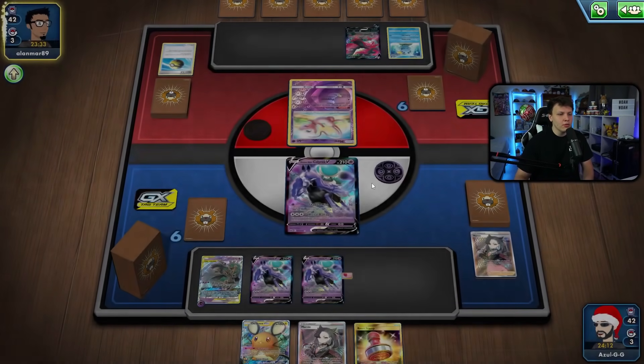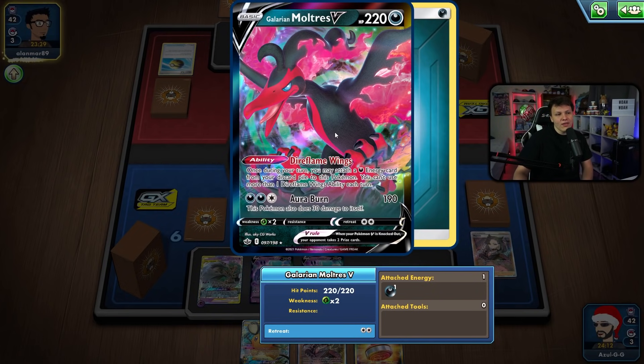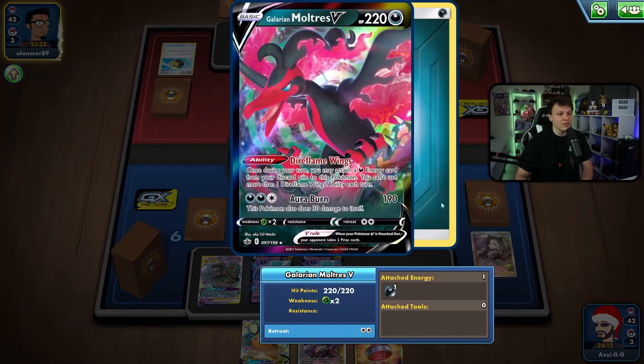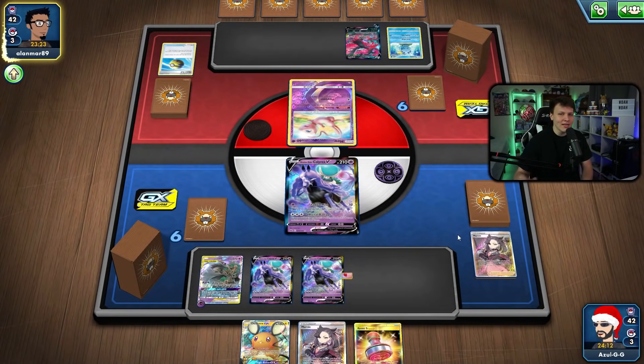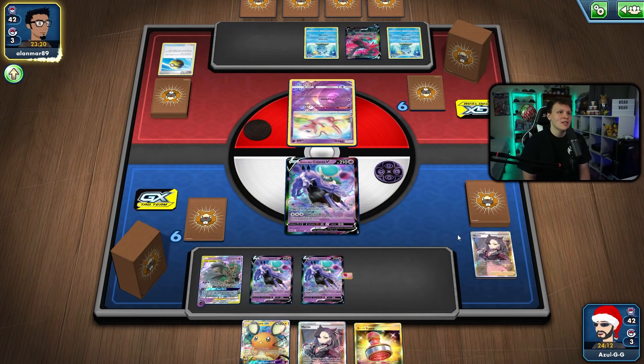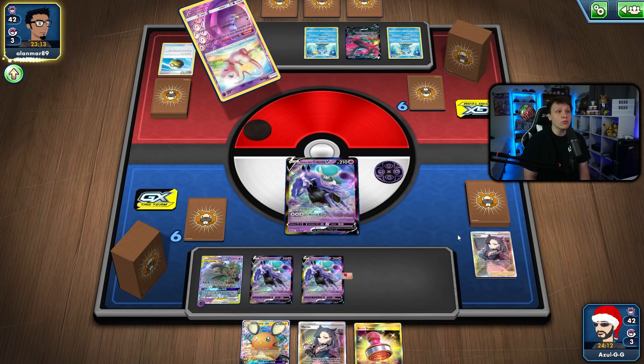Our plan is to try and get Path to the Peak in play and use Pale Moon GX to shut down the Dire Flame Wing ability. Even if they get a switch or Air Balloon to move the Malt Race, it's more about taking the energy out of play — that's the scary part, the Malt Race being able to attack. Our opponent has a really slow turn though, so now we're going to get really aggressive and try to get off the Night Watch.